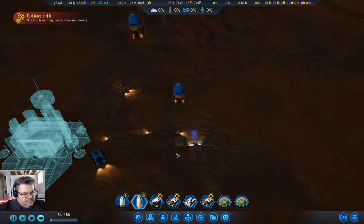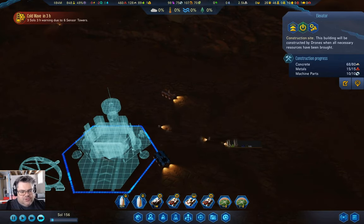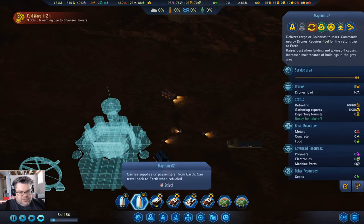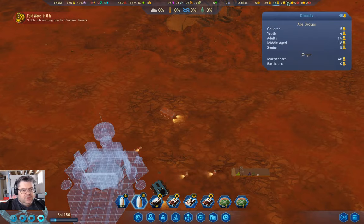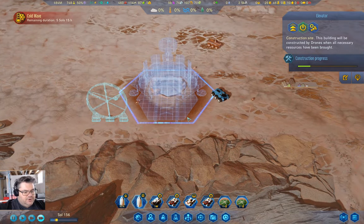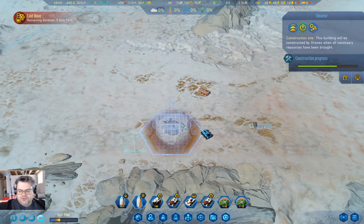Okay, we're bringing metals in here. How's this coming? We're just waiting for concrete now. We have 16 rare metals. We still have lots of children coming up, and we have one open work slot. Construction progress — I'm going to need to build a drone hub over here as well, but I want to see what the cold wave power consumption is over here, because we don't have the water to do a subsurface heater.